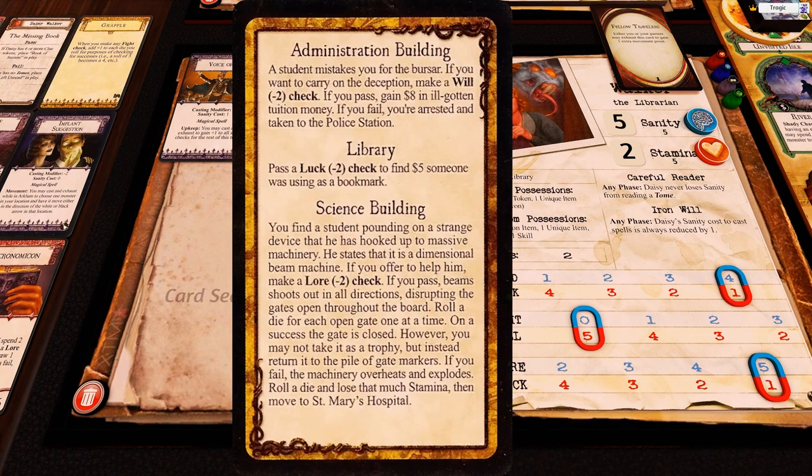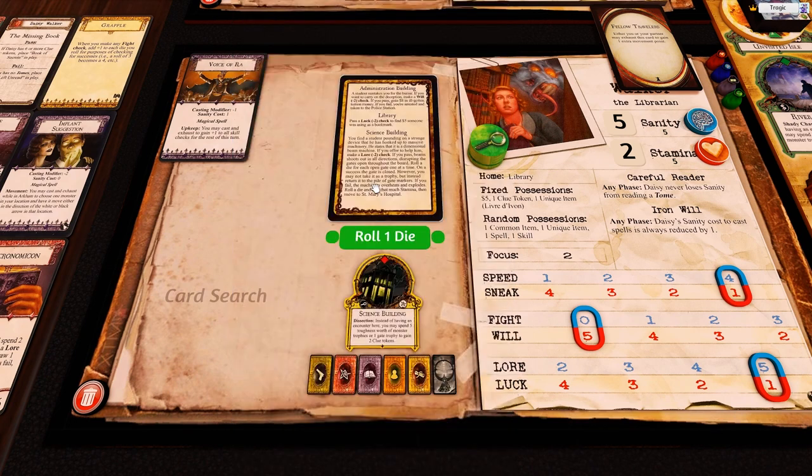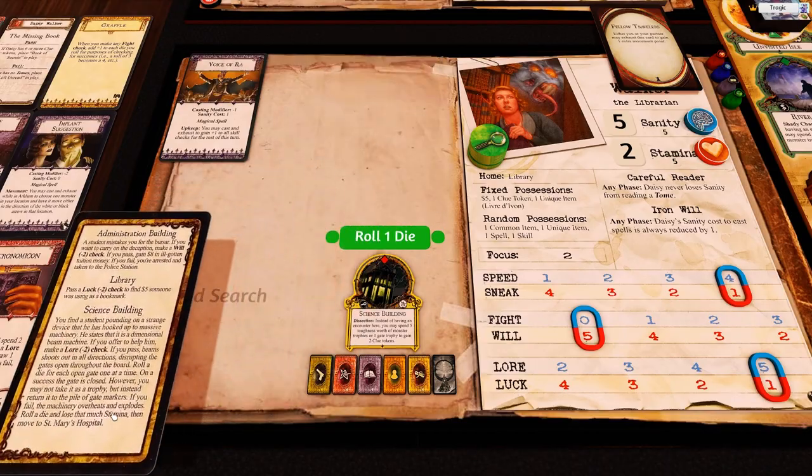At the science building, the encounter card reads: you find a student pounding on a strange device hooked up to massive machinery — a dimensional beam machine. If you pass a Lore minus two check, beams shoot out in all directions disrupting the gates — roll a die for each open gate, on a success the gate is closed but you may not take it as a trophy. If you fail, the machinery explodes and you lose stamina. We're not going to do this because we want to keep those gates open.